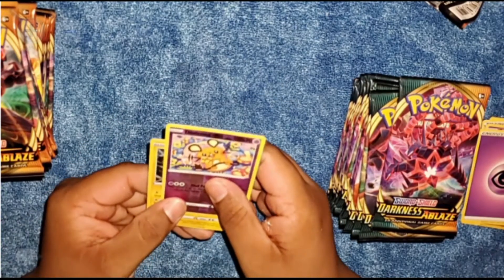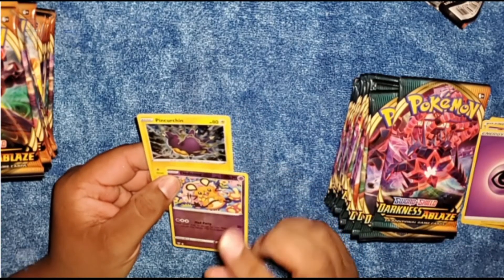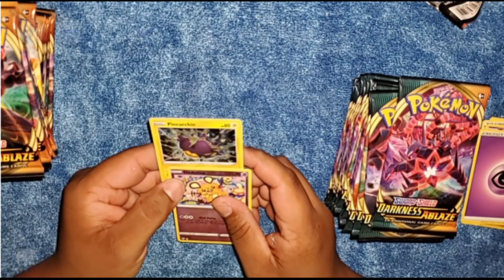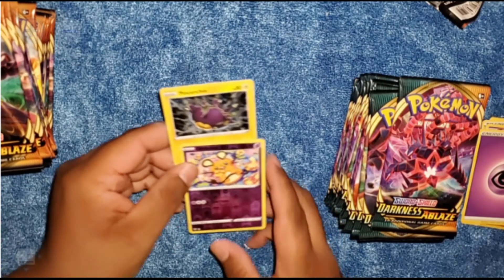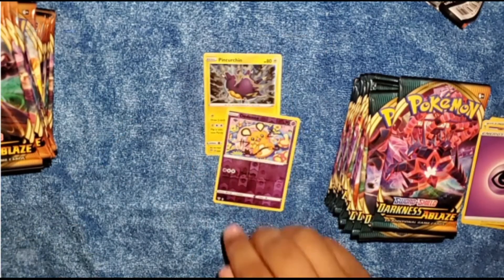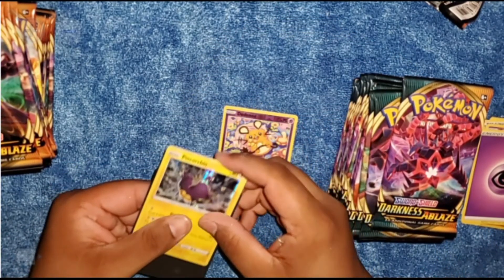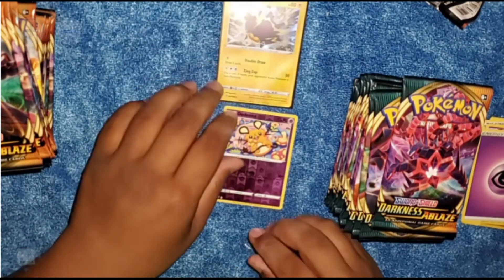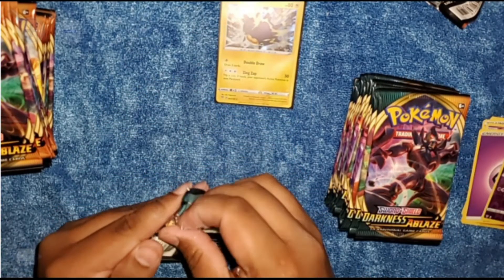For our two rares on pack one, we got a Diancie and a Pincurchin. That was for our rares, and it's a holographic point, so I'm gonna be putting that there. Let's move on to our second pack.